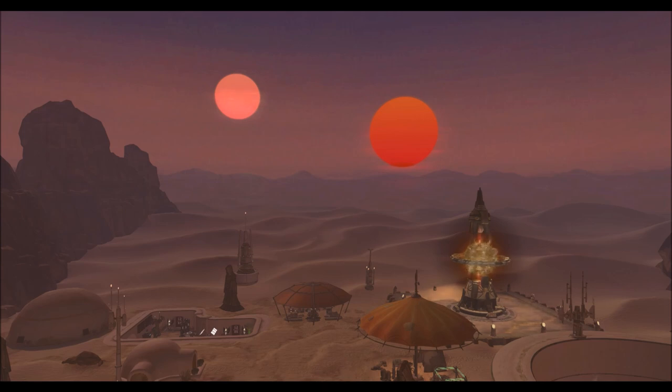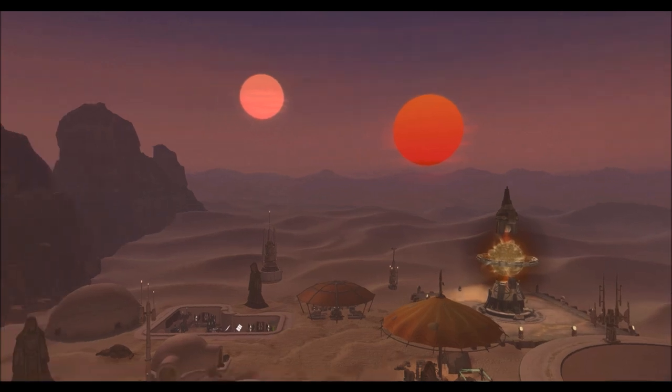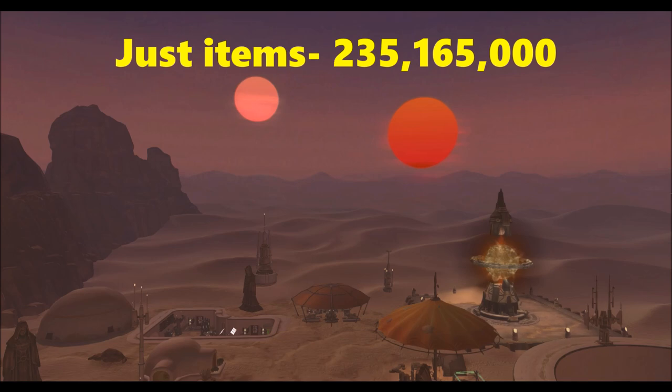The Sith Recluse upper body armor is probably the single best thing you can get from this pack, because it sells for a ton no matter what server you're on. There are items that go for a huge amount but don't necessarily sell at those prices — the Sith Recluse upper is not one of them. Everybody wants one; it's probably one of the most popular armor pieces in the game. Anyway, I hope you guys enjoyed this video. Now for the final credit count: I spent around 200 million credits buying these packs.